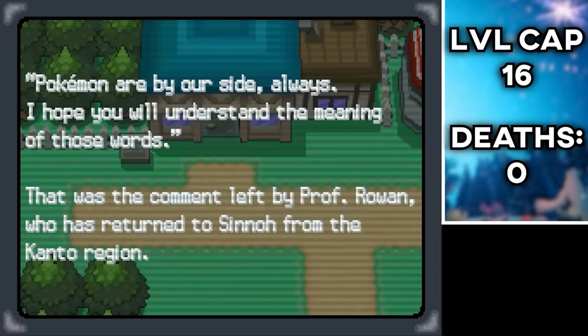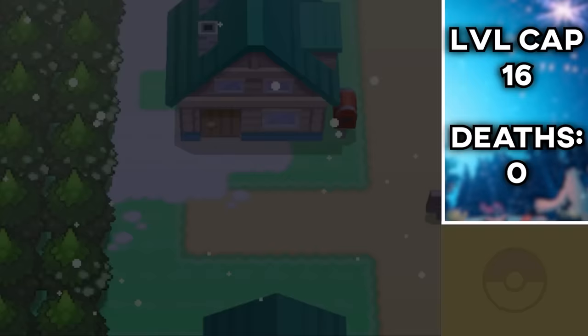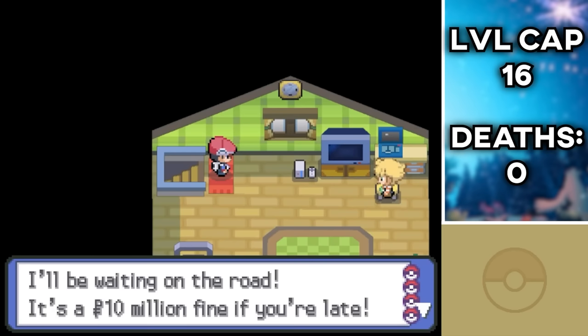We wake up one day on the North Pole and all of a sudden the Grinch runs in and steals all the presents. We run after him and once we reach the end of the stairs, our wife gives us running shoes and a bicycle to follow him. We arrive at his house and barge in, but it's too late — he's sent the presents to a remote location and we'll have to keep defeating him in Pokémon battles to get a new clue with every win.